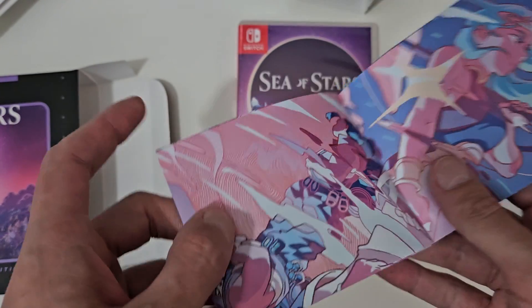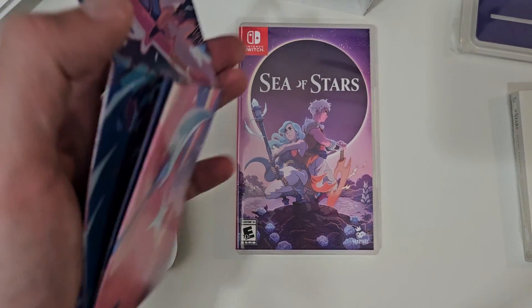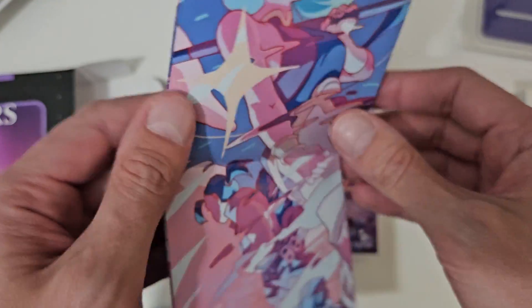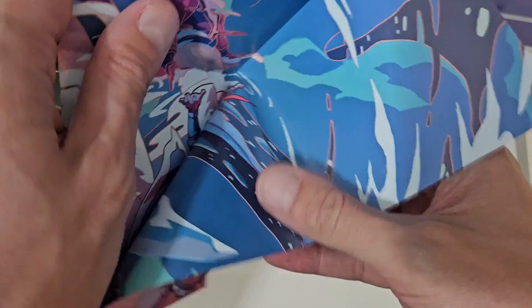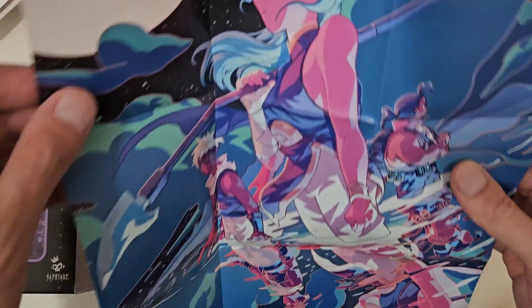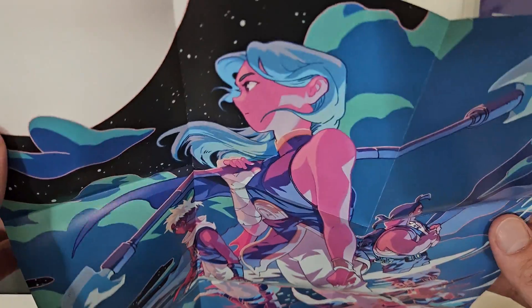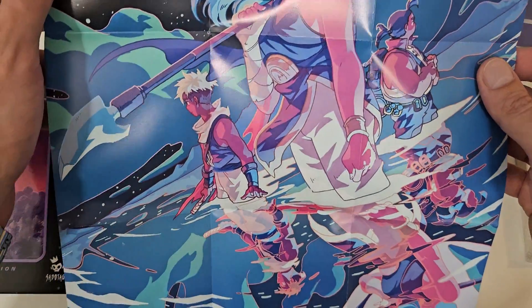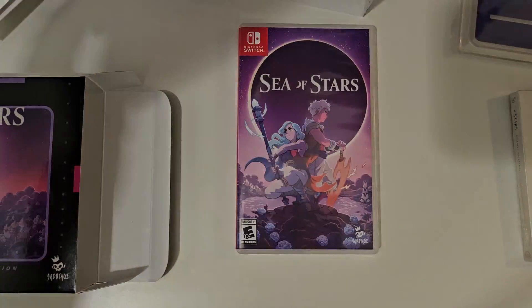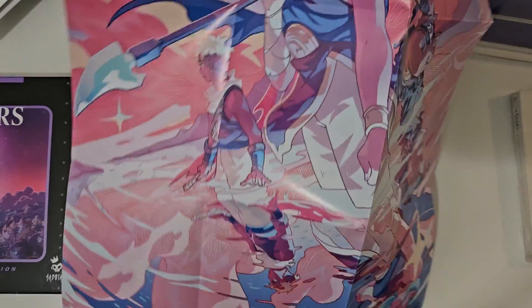The Switch has gotten so many — it's crazy to think about how many RPGs are on the Switch. This looks like it's two-sided. That's really cool. And the other side — same thing, just different colors. Daytime and nighttime.